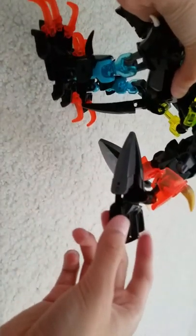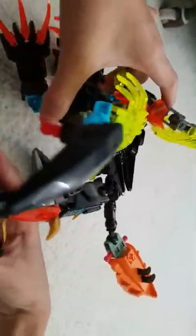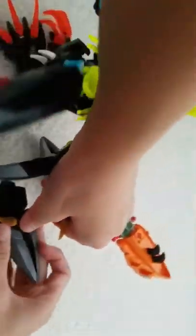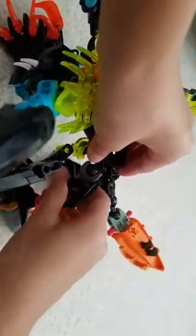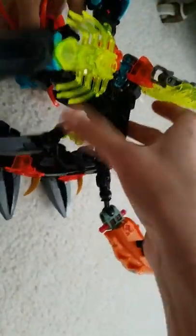Grab the feet of Kai Mecca. Sorry guys, I'm really wasting your time, it's embarrassing. Grab the feet of Kai Mecca, just put it down like that. So just turn it around like that — just turn the feet around, don't turn the whole entire leg around. Unless you want to, it's completely fine. It's not my build, remember — it's Dr. Squirpy Nexus.